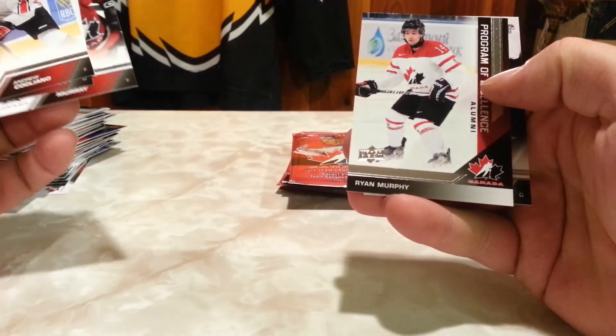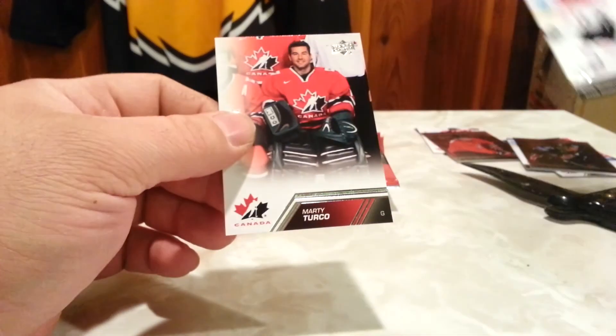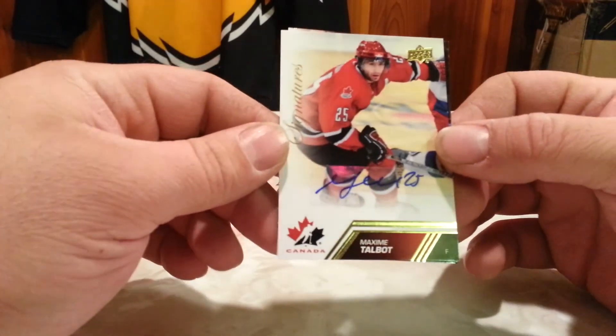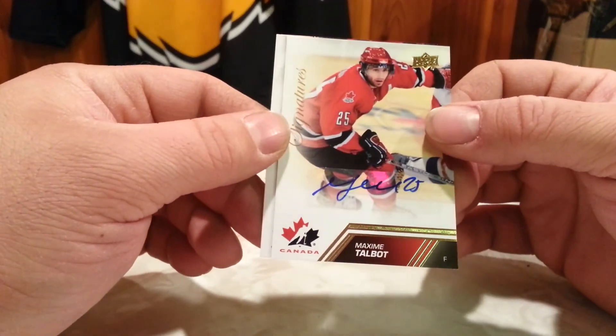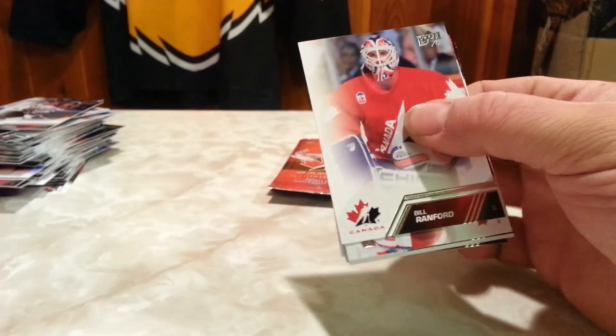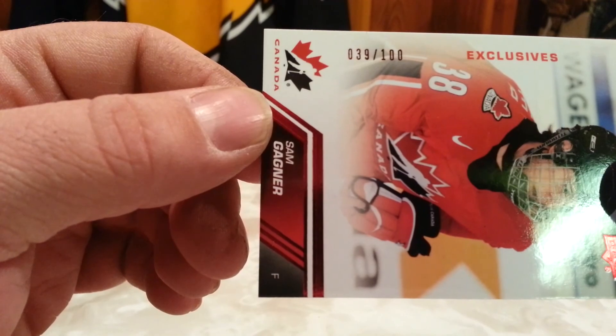Base. Program of Excellence for the Carolina Hurricanes — Ryan Murphy. Happy, feels thick because there's the auto — Maxime Talbot, and I believe that's Pittsburgh autograph, numbered. You just feel it — I guess the hit patch because you can feel it. Sam Gagné for the Oilers, and this one's out of 100 — 39 of 100, Sam Gagné.